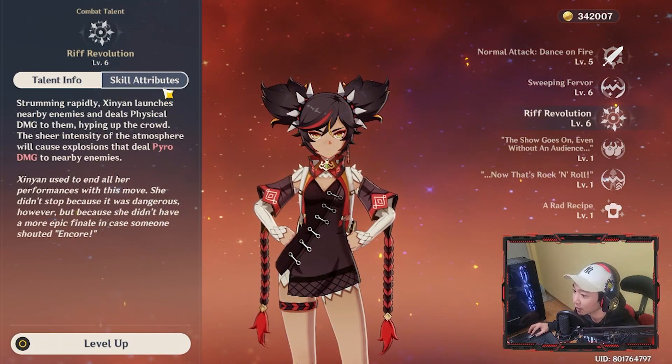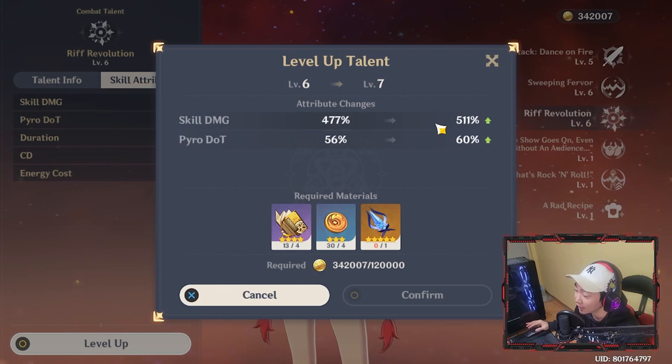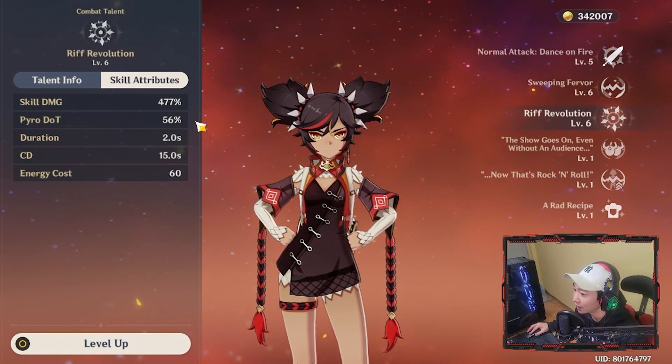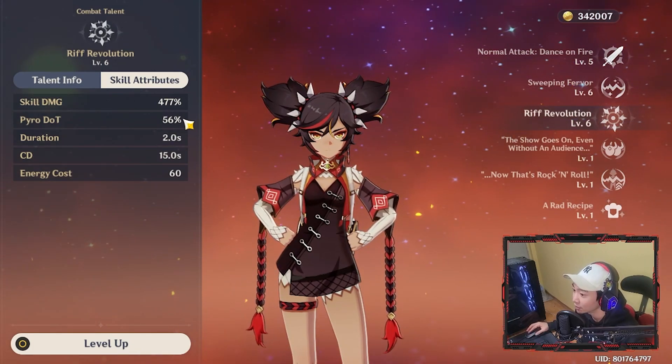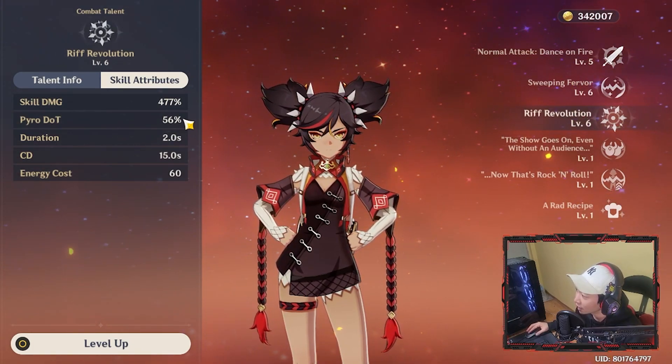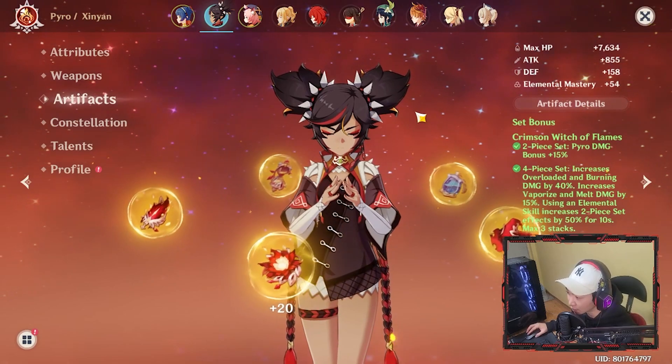Going over the ultimate, the Q — Rift Revolution — it does a lot of physical damage. When this goes up to level seven, eight, nine, or ten it's going to do insane physical damage — easily over 100,000. I feel like her Q is really underrated. You can spam this because the energy cost is so low at 60. With this Q you can also do a lot of elemental reactions — you can switch over to other characters and trigger elemental reactions.